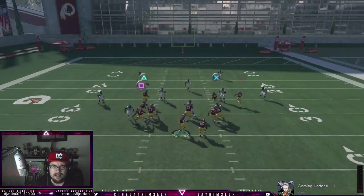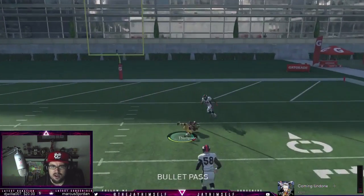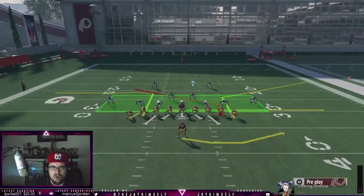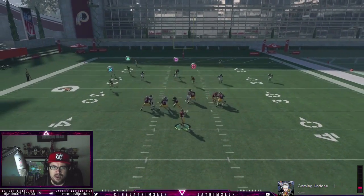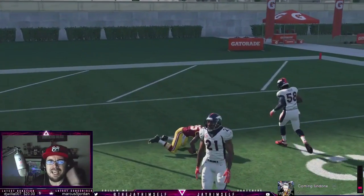Also this is a very good cover four beater — tight end corner route right there. We're gonna drag it. We have a lot of stuff they have to worry about. Next level tip, boys, next level tip.